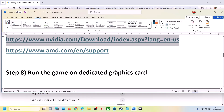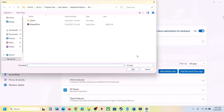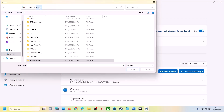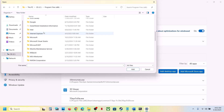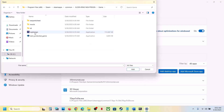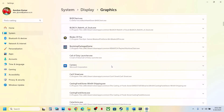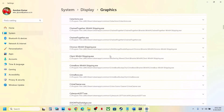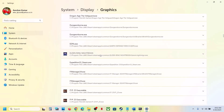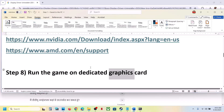The next step is to run the game on the dedicated graphics card. Type Graphics Settings in the Windows search box, click on Graphics Settings, click Add Desktop App, go to the game installation folder, open the game folder, and select the game exe file, then click Add. Once the game is added, find it in the list, click on it, and under GPU Preference set it to High Performance — you will see your graphics card listed. Then launch the game and check.